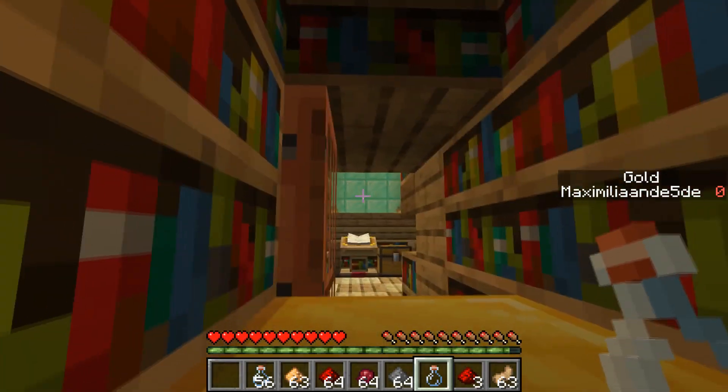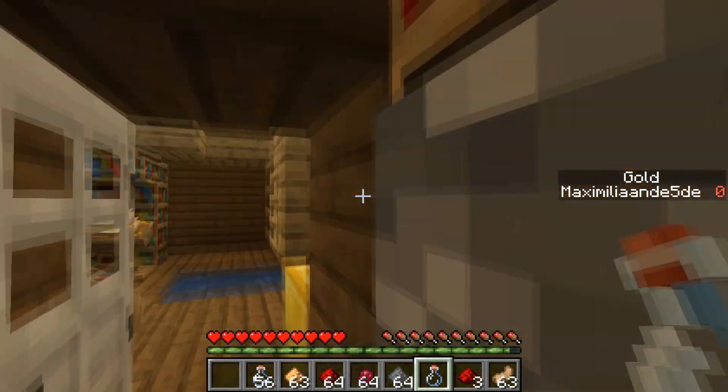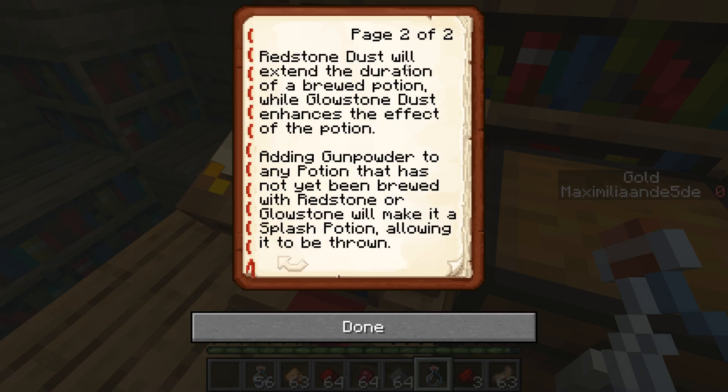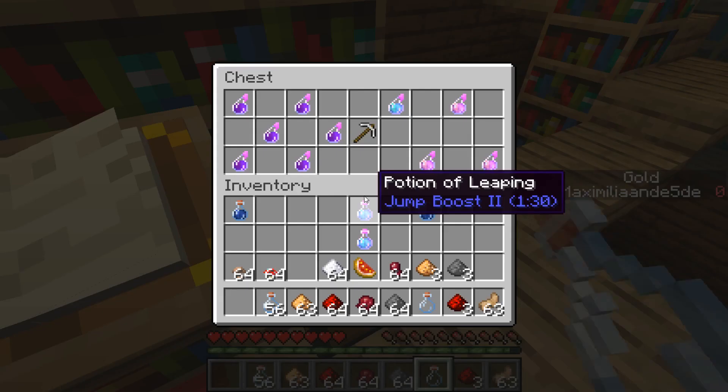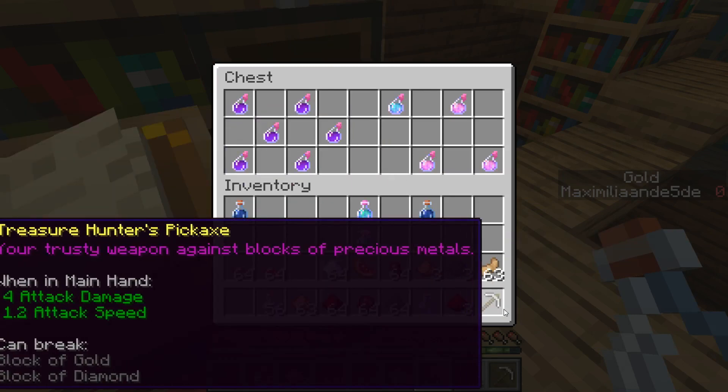There are diamond blocks over there which is what we want. There's no way of getting there without removing the gold block. There's a book on potion brewing: a bottle of water infused with nether wart in a brewing stand powered with blaze powder will produce an awkward potion. All potion recipes originate from the awkward potion, such as the potion of leaping which uses rabbit's foot. Redstone dust extends duration, glowstone dust enhances the effect, and gunpowder makes a splash potion.